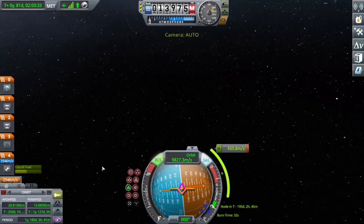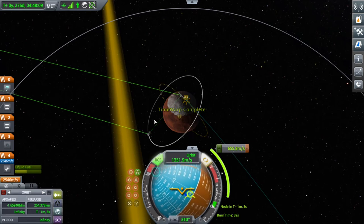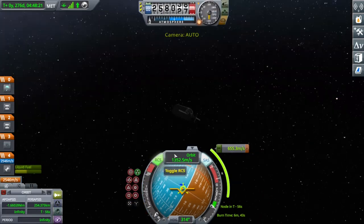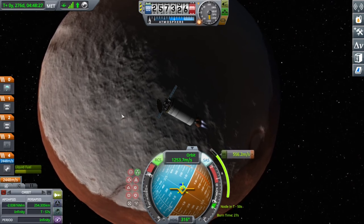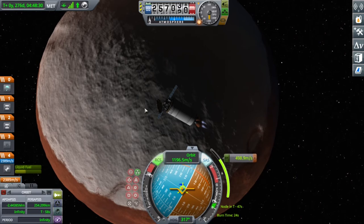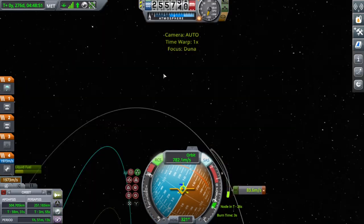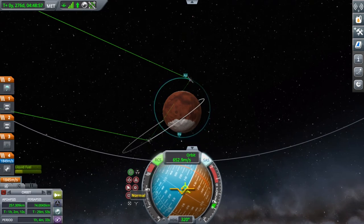You can see me doing a retrograde burn because I have enough fuel. I time warp and skip the timer because nobody wants to watch that. I tried to land this rover on one of Duna's poles — near the middle where the snow and the regular red land of Duna meet. I had to change my inclination so I could also land on the bright side so everyone can see.